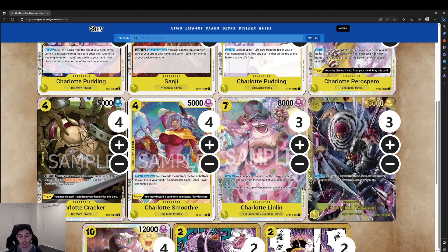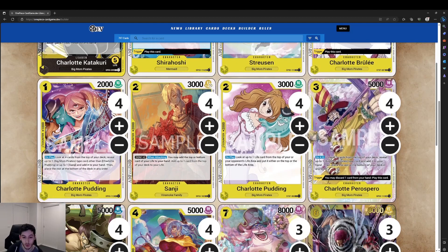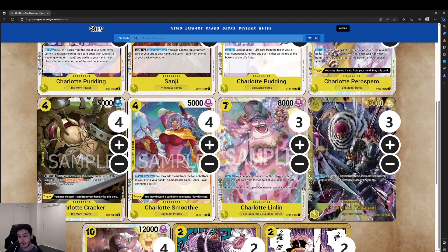We also have an 8k Charlotte Katakuri character card at 8-cost. On play, put up to one character with a cost of 8 or less on the top or bottom of its owner's life area face-up. You can use this to reposition Shirahoshi to trigger again, or simply put a troublesome opponent's character into their life — giving them an extra life, but removing a body from the field. It's some of the better board removal we have in this deck, since we don't have many ways to remove characters with effects and will need to swing into them.